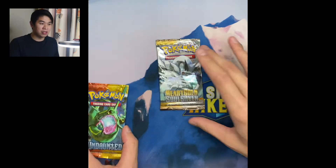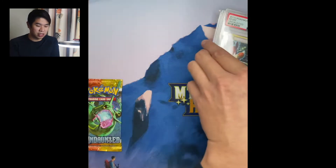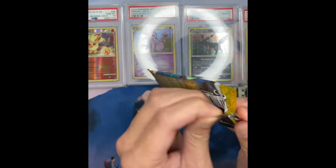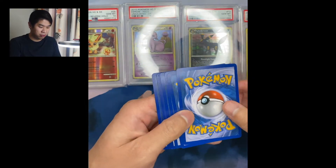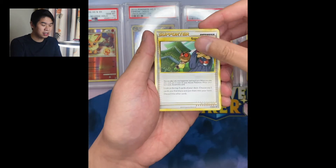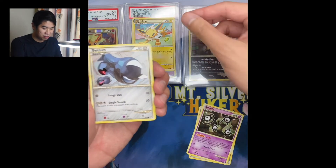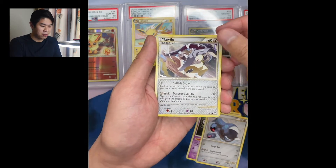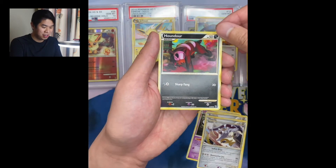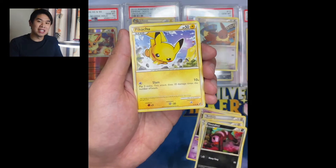Let's start with Undaunted before moving into the packs that I set aside. For Undaunted, we are still looking for the Eeveelution Primes and I have the PSA 10s laid out for good luck. I believe it was three from the back. We have Sage's Training, Unknown, Jolteon - very, very nice. Put that right there. We have a Beldum, Mawile, we have an Eevee - two Eevees already pulled. We have a Houndour, and for a Reverse, we have a Houndour. Nice, this pack is amazing.